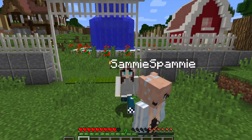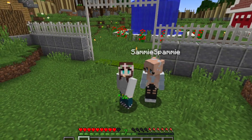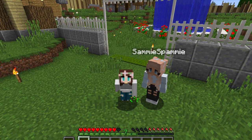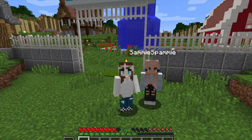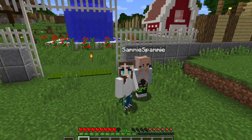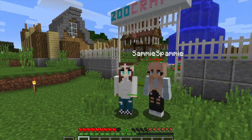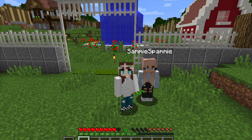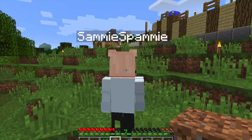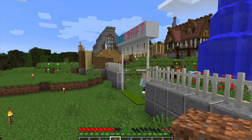So basically, we're going to be building habitats for these animals. We're going to build in creative, but as for collecting and finding the animals, we have to do all that in survival. So today we will be doing cows. In order to get a cow, we're going to have to create a farm and get wheat and stuff. We're playing on version 1.12.2, so if you guys have any mods that you think we should add, feel free to recommend some.